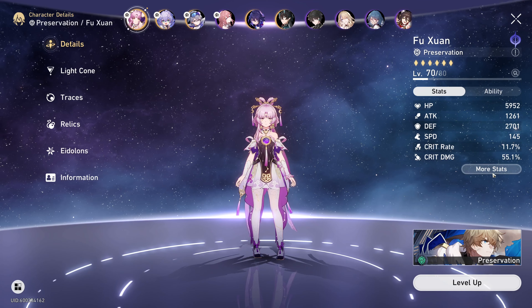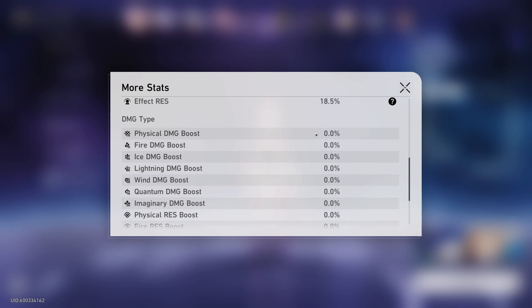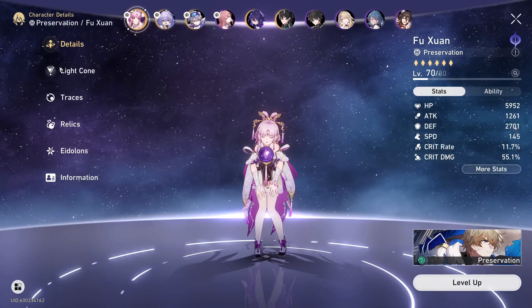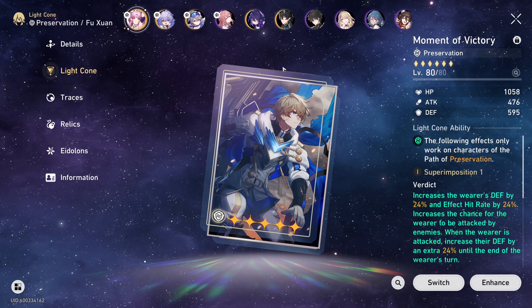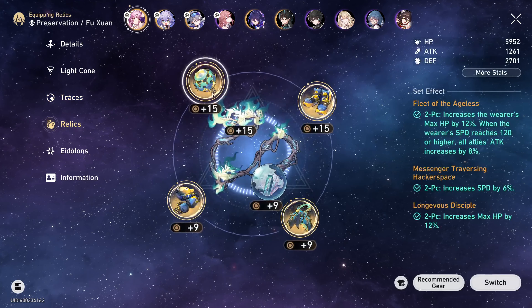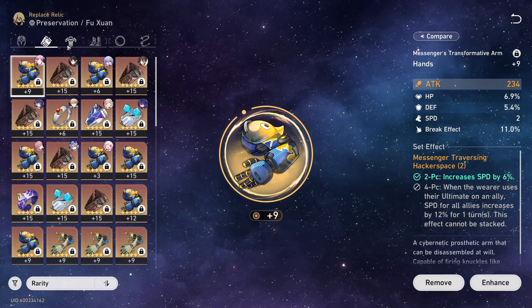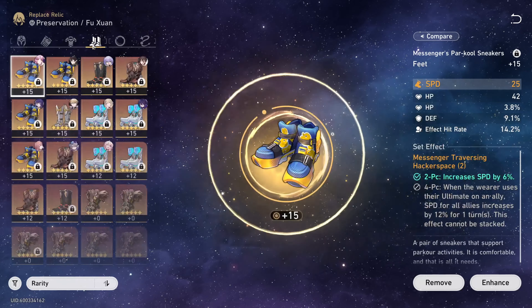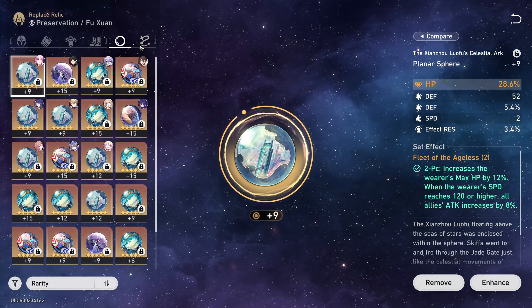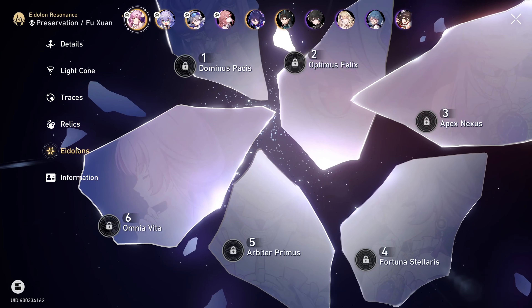Next is Fu Xuan. These are her stats. Her Light Cone is Moment of Victory. Traces. Relics — I'm working on them, some are only at plus nine. Eidolons — she's at Eidolon zero.